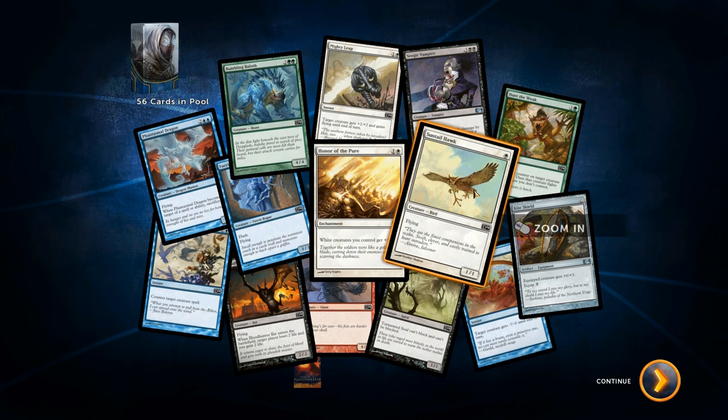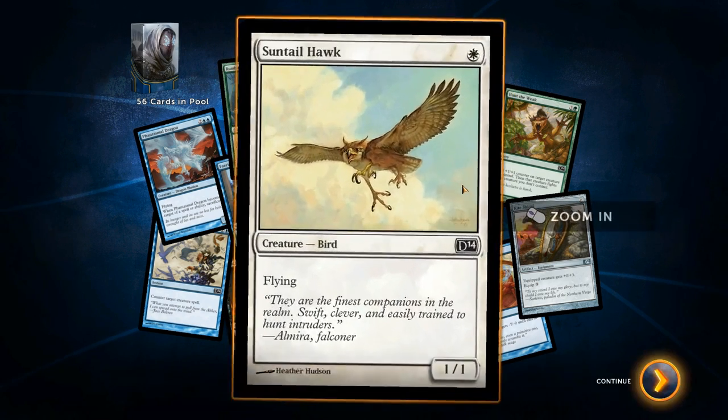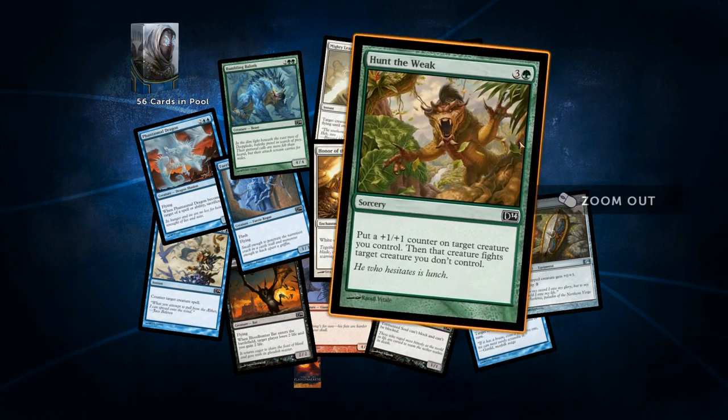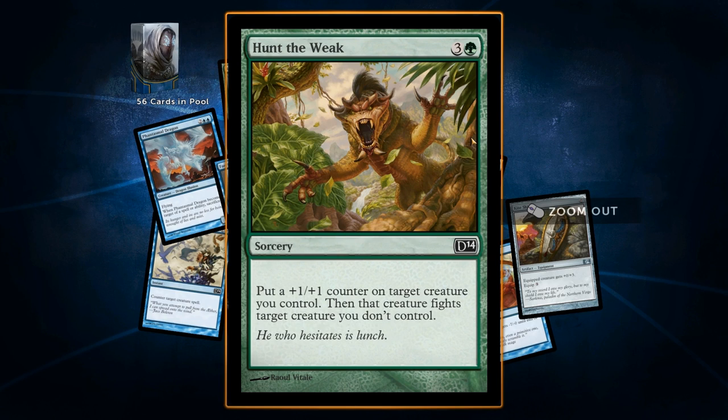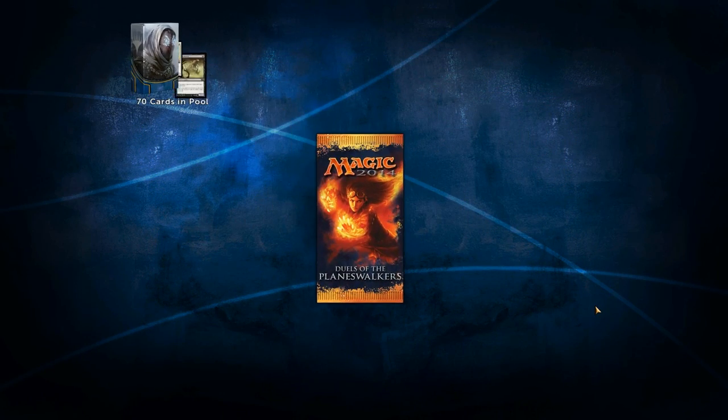Another Suntail Hawk — I thought for a minute it was Squadron Hawk, which is the one where you put it down and pull the others from your deck into your hand. We've gotten two or three of these now, so that would have been nice, but that was Squadron Hawk. This next one I thought was a creature but it's just Prey Upon with a plus one, plus one bonus — it costs four though. Last pack — give me some goodness!